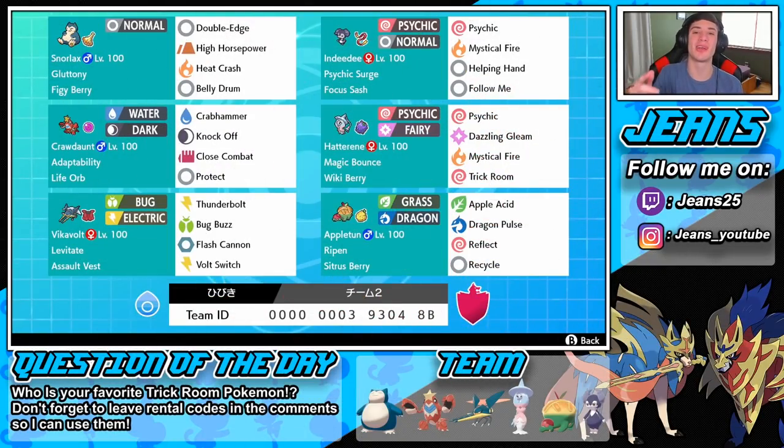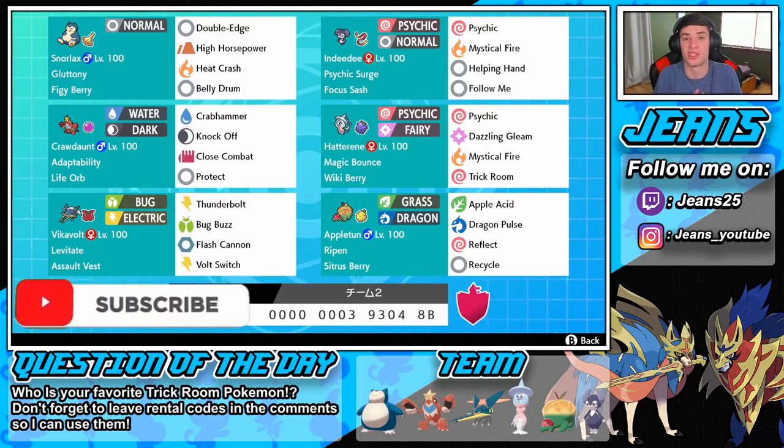What's going on YouTube, Jeans here bringing more content for Pokemon Sword and Shield. In today's video we are hopping back onto the ranked double ladder with this trick room team right here. I am so hyped for this trick room team considering we have a Crawdaunt on this team — this thing looks amazing. If you are hyped for this video, make sure you support the channel by smashing that like button and clicking that big red subscribe button.